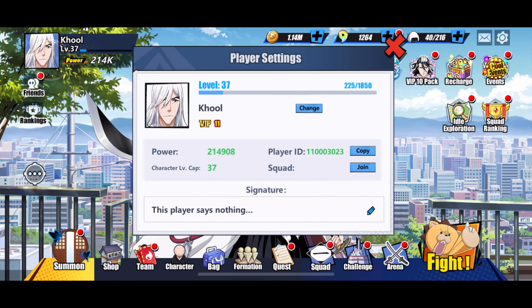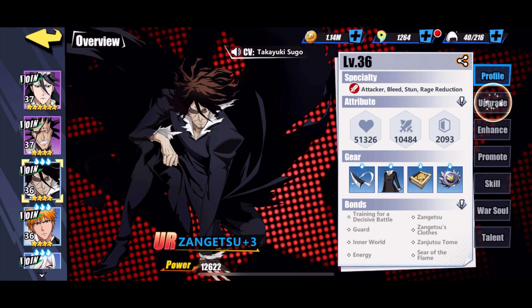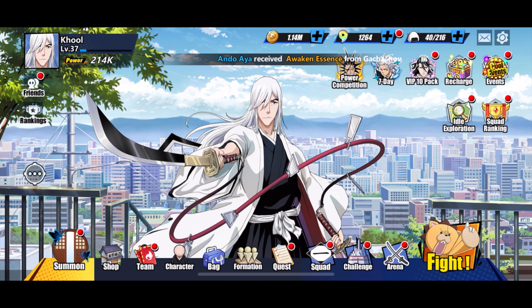Ce que vous voulez faire, c'est réfléchir à la manière la plus intelligente de progresser et de faire avancer cette barre d'expérience, parce que tout est limité dans le jeu par le rang du joueur. Je suis niveau 37, ce qui m'a permis de débloquer la rareté violette — je n'aurais pas pu le faire sans atteindre ce niveau d'abord. Voilà, c'est tout pour cette vidéo. Si vous êtes nouveau sur la chaîne, n'oubliez pas de vous abonner. À plus dans la prochaine vidéo !